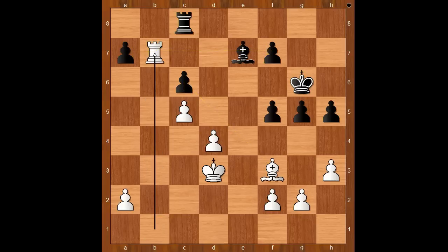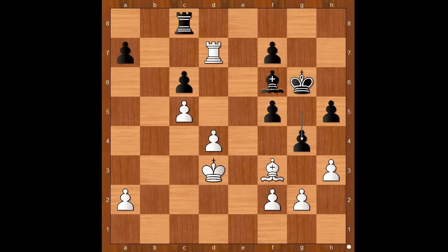Against Carlsen this position is lost for black — it is just a question of how many moves black can play before resigning. Bishop to f6. And now rook to d7, a very clever move, preventing black from playing rook to d8. The game continued: g4. Bishop to d1. King to g5. Bishop to a4.